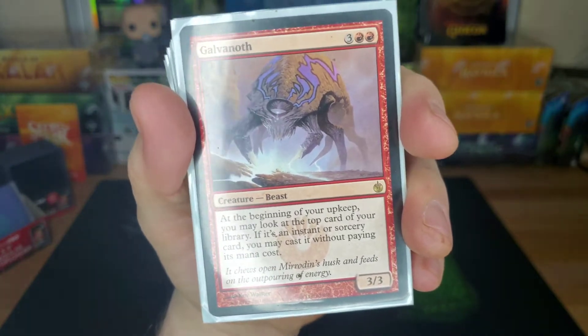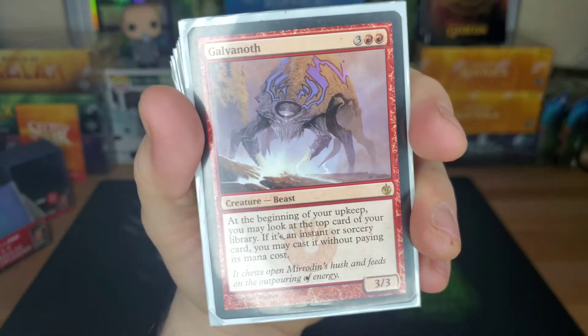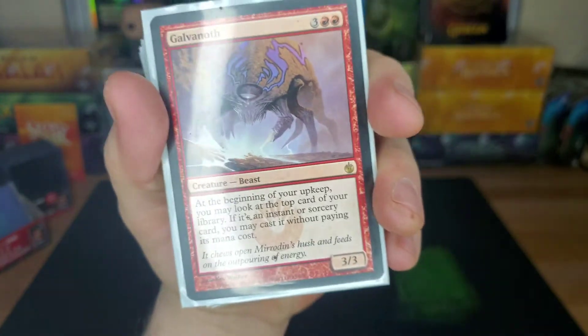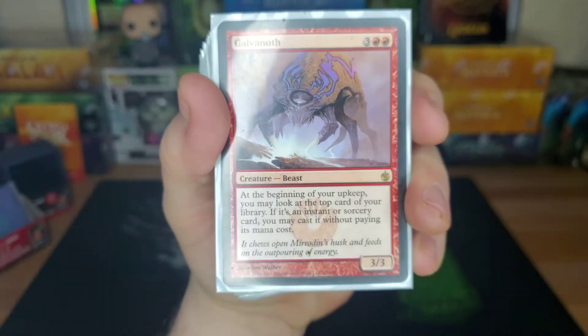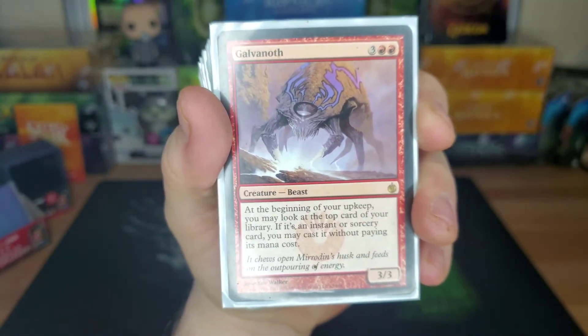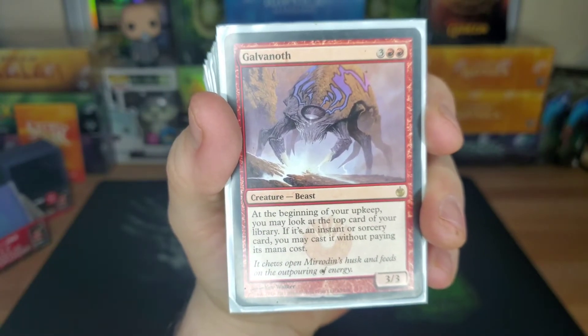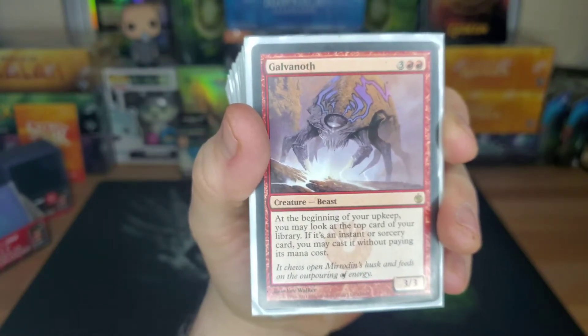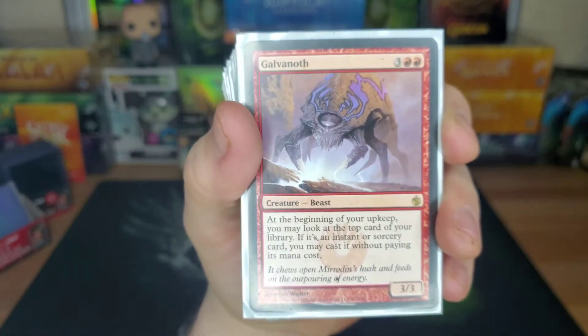Galvanoth — at the beginning of your upkeep, you may look at the top card of your library. If it's an instant or sorcery card, you may cast it without paying its mana cost. We're going to have some psychotic instants and sorceries. So if we can play one of those for free without even using our general as a backup plan, that's always good — especially since some of the stuff in this deck lets us manipulate the top deck.